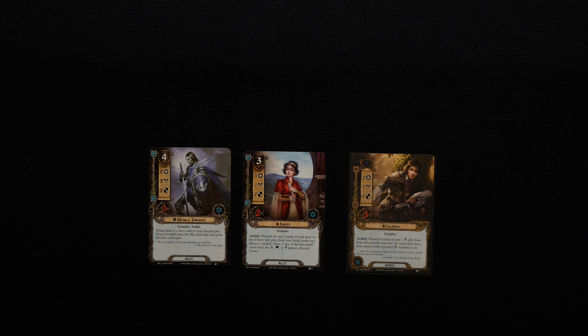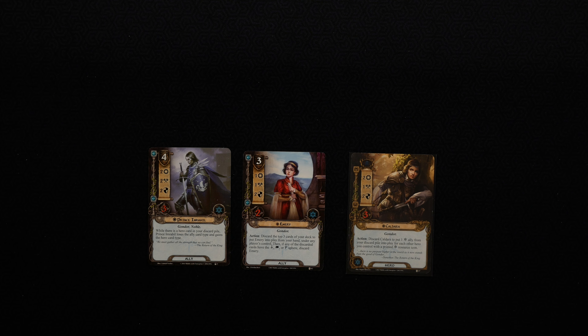Now let's talk about Messenger of the King. This isn't really an archetype unto itself, but there are a lot of decks built using a card called Sword-thain, which turns a unique ally into a hero. Messenger of the King allows you to start with a unique ally as a hero — generally good for secrecy decks since they're very low threat, but also allowing some janky combo starts. Someone like Rosie Cotton, around whom a lot of people build decks, you could just start with her. Messenger of the King really opened a lot of doors for many, many different decks.